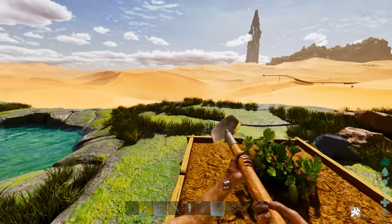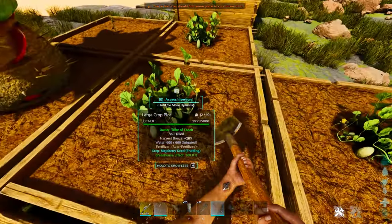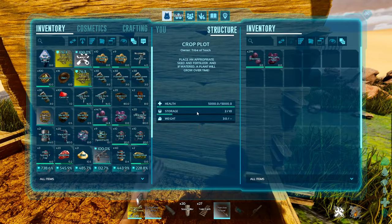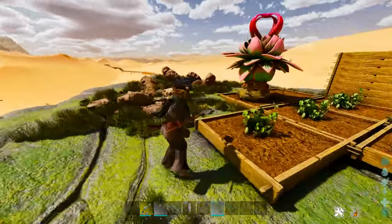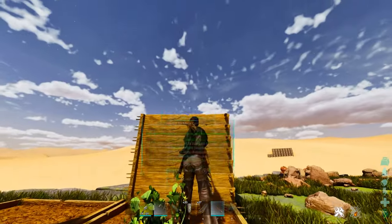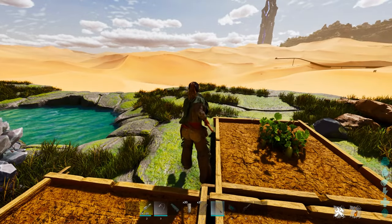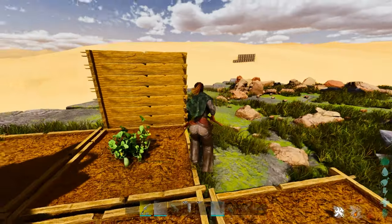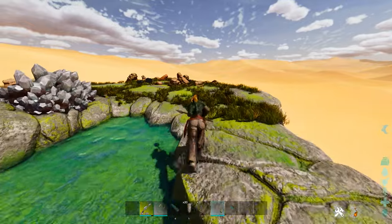On a map like Scorched Earth where it's so intense to get resources, you have a crazy bonus — and you're losing out on a ridiculous amount of stuff if you aren't utilizing the powers of the Oasisaur. This hidden trick is wild. Stack 40, 50, 60 of these crop plots on its back, go down the line, and never do a berry run again — especially if you're playing on an unofficial server with a pull category.